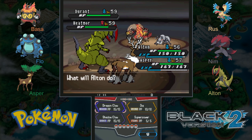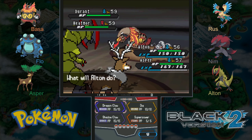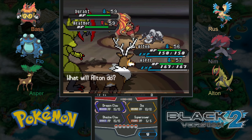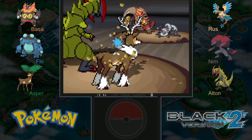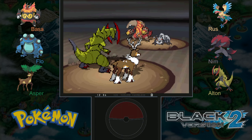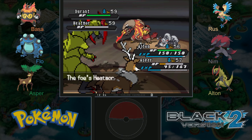Heatmor is the Fire type anteater, Durant is the Steel ant. Do we have anything good against Fire? We have Dig, which is good against Fire. Let's double up into Heatmor because I really want to get him down before he does damage to Asper. I think Durant might be Bug and Steel — it does feel right because Bug and Steel is a really good combination. So I'm going to say Durant is Bug and Steel and Heatmor is pure Fire.